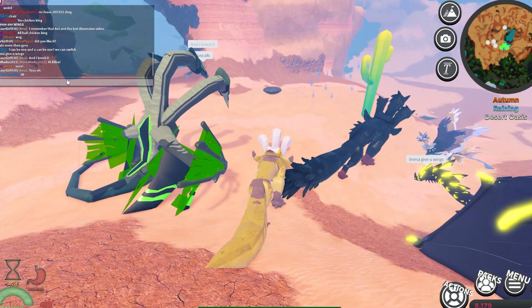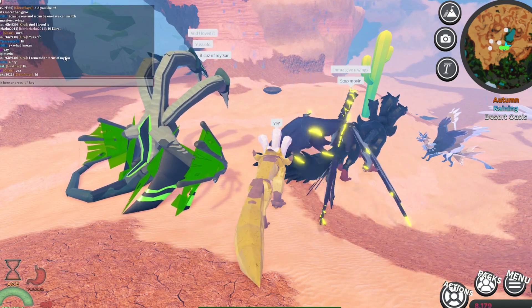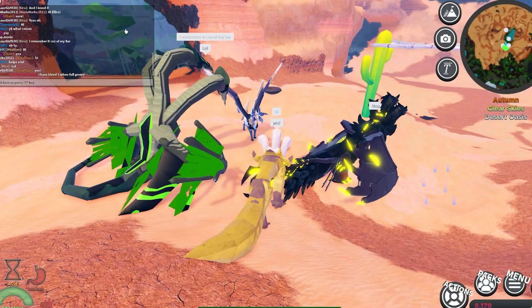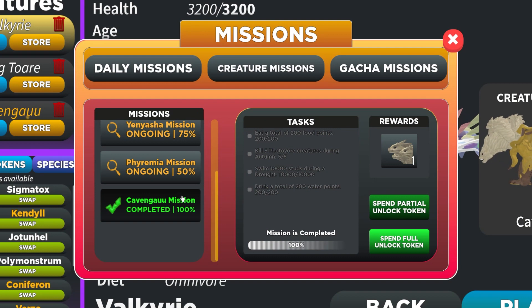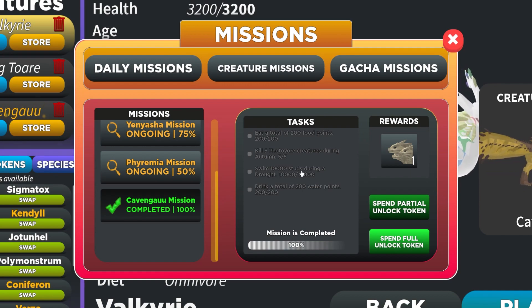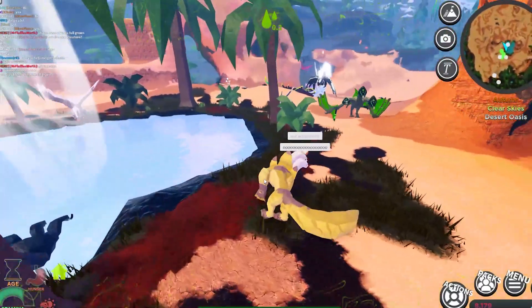Let's start with Cavangau. Cavangau is a Tier 4 terrestrial photocarnivore. The species is available in the mission system and can be obtained with no cost, only the time to complete the missions. You have to eat a total of 200 food points, kill five photovore creatures in autumn, swim 10,000 studs during a drought, and drink a total of 200 water points. It seems like a lot, but it's not impossible — I've seen a lot of people get it already.